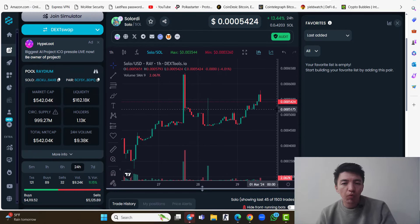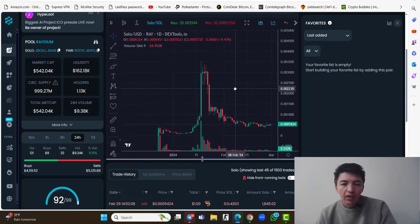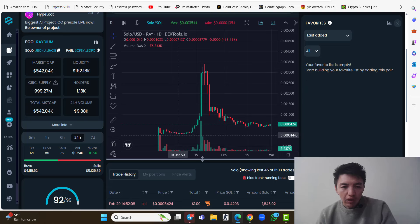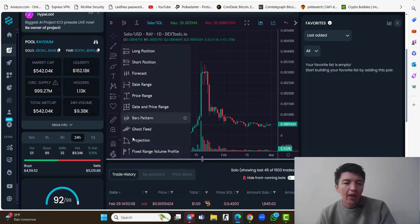The current price is 0.000005424 and looking at the one-day time frame, the launching price was 0.4 and now you can see the all-time high was around 0.35, meaning the price already pumped about one thousand percent.